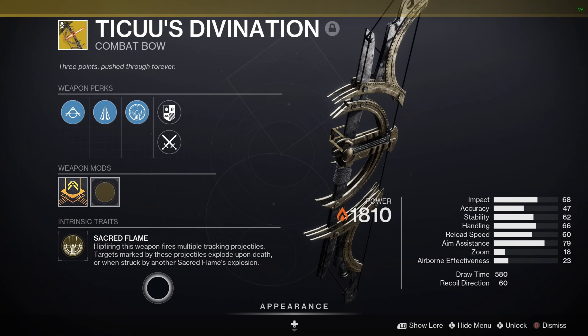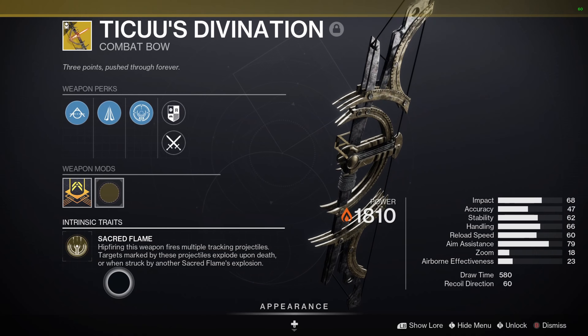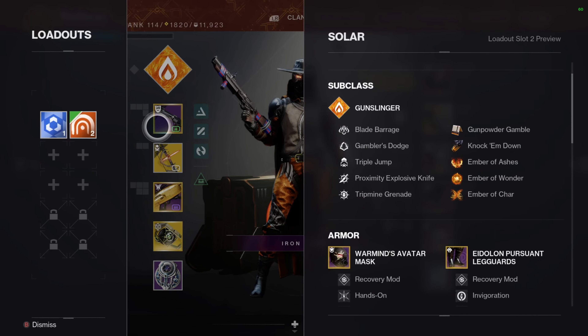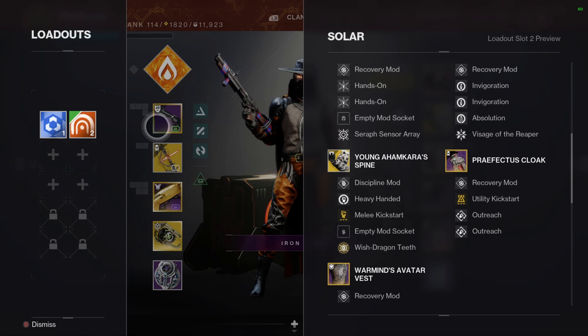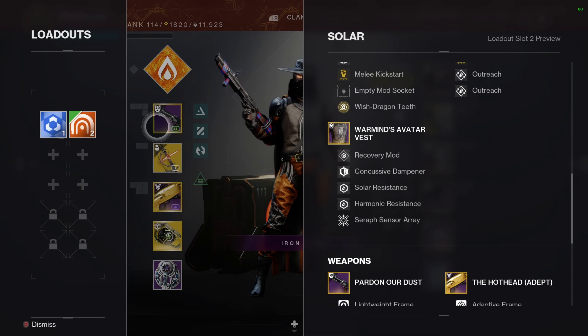On your solar Hunter you're going to use Tiku's Deviation and the Young Ahamkara's Spine. I'll note before getting into the build: you don't have to use this armor exotic, there are a few other solar exotics you can use. I just like throwing grenades because that's kind of what this build is about. The main interaction is really down to the bow and how your abilities interact with each other.